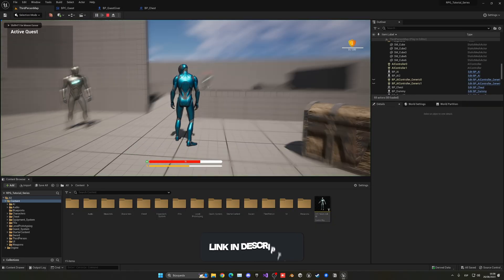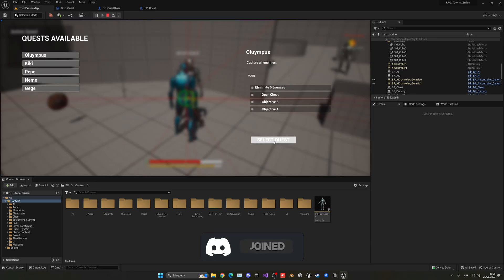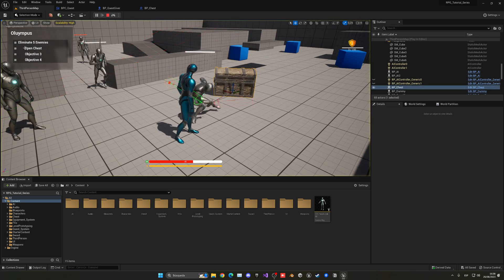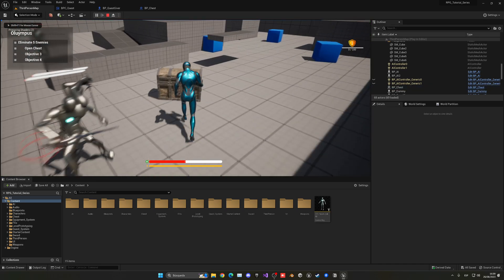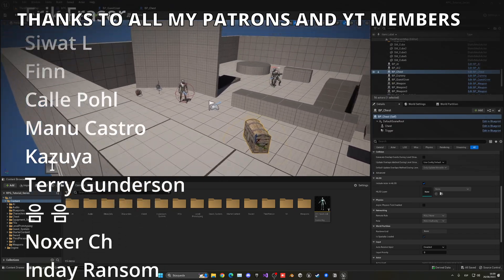Press Play. Go to the quest guide, select the Olympus Quest which has the open chest objective. You can see 'Open Chest' appears in the top left. Now open the chest — and you can see it's marked as complete. That is perfectly working.